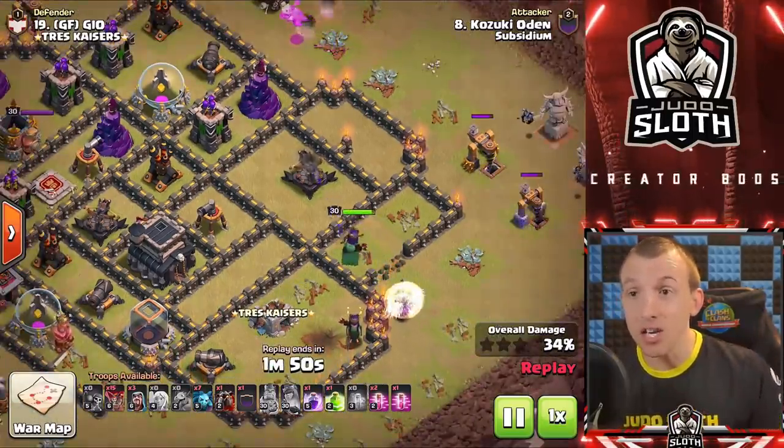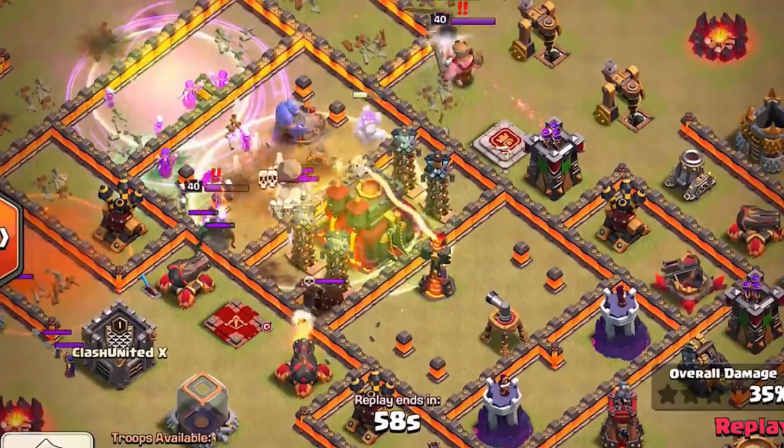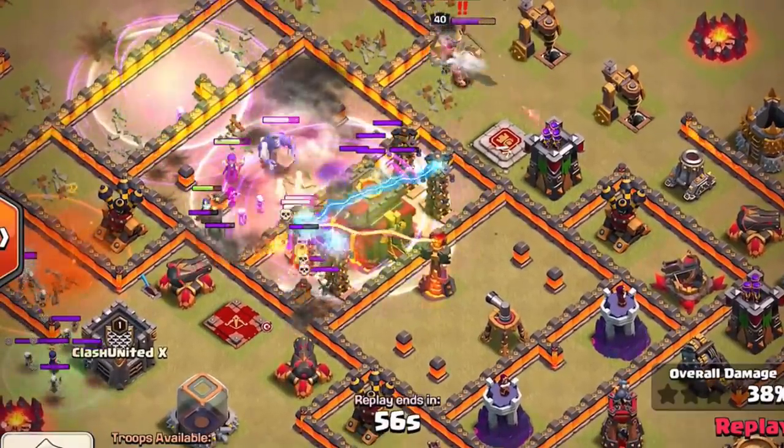Here we only need to use one jump spell to get our Queen into the center, and that might be the difference of having an extra rage or an extra heal — something that could really make or break your attack. My other advice for the jump spell is to really think about what compartments it opens up. You don't just want to open up as much as possible because that might steer your troops in the wrong direction. Make sure you use it to control where the troops actually go through the base so they go where you want them to.